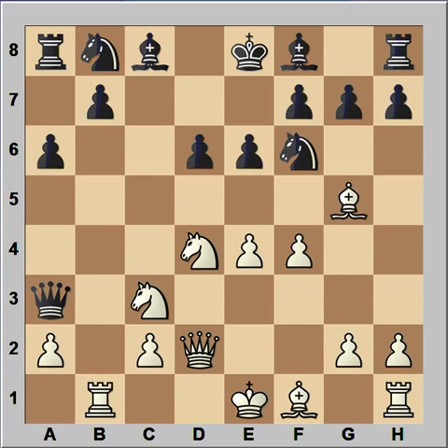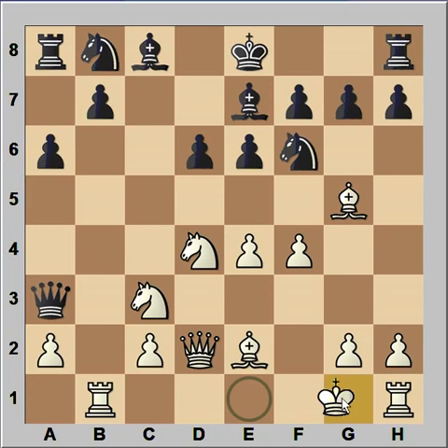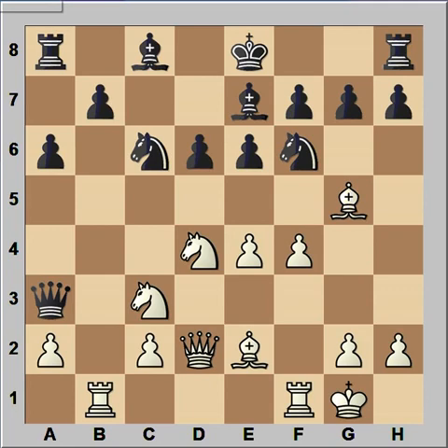It is white to move. The most popular move in this position is f5 - maybe it's the best move. In our game Be2 was played. Be7, white castled and black played Nc6.